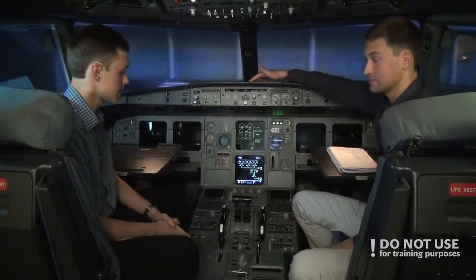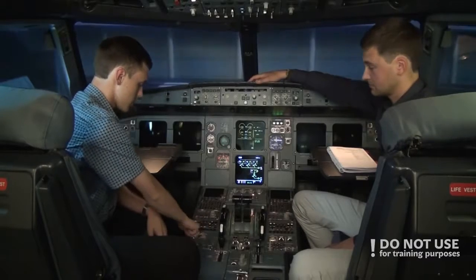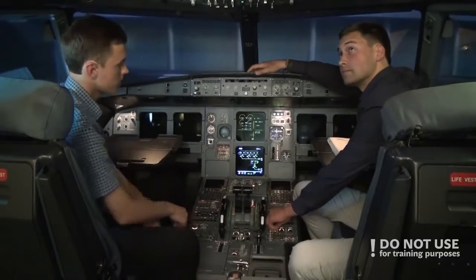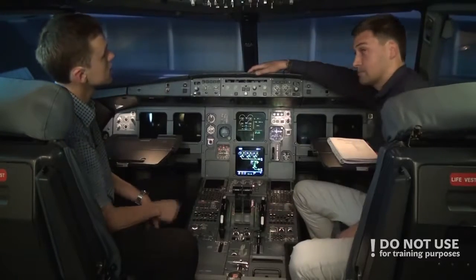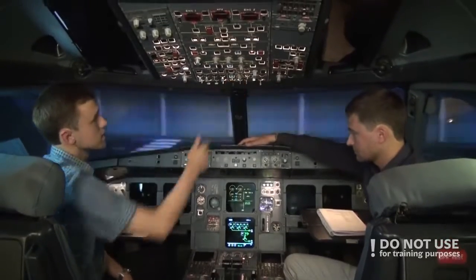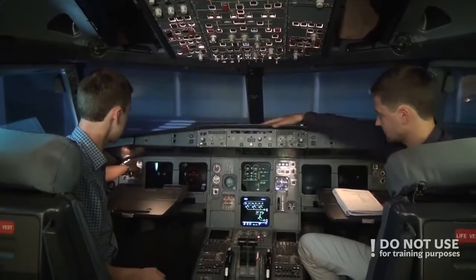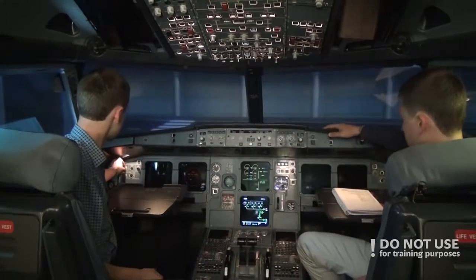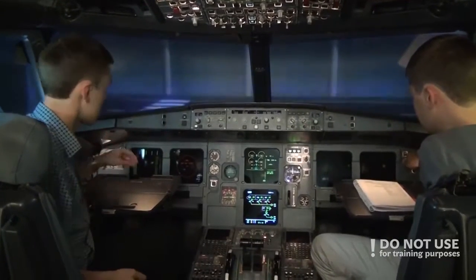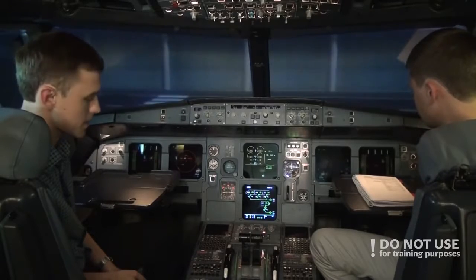After APU bleed is started, we turn on the cockpit lights. We have a couple of switches here — flood light and overhead and integral line. We can also turn on all the monitors: navigation display and primary flight display. Everything is on.